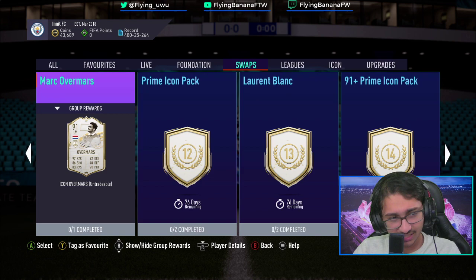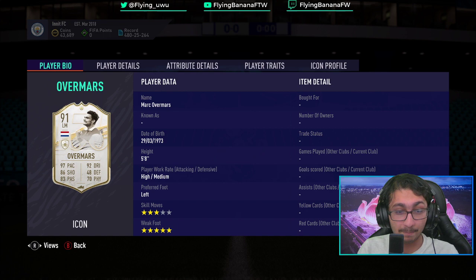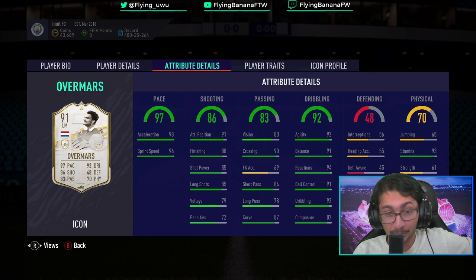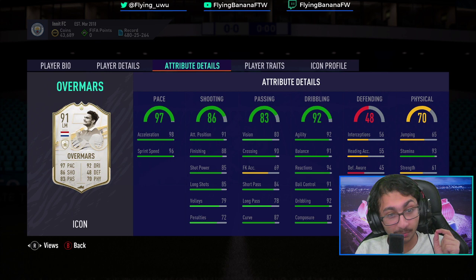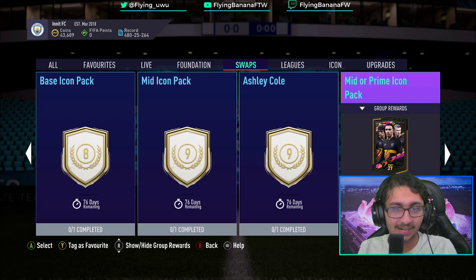Mark Overmars now - he's quite good, this card is quite quality. Three-star skill moves are a bit of a hit, but if you're not a skiller, this is your man. He's not strong, and some of his shooting stats aren't the brightest - his long passing is not that good. But those are only small weaknesses; the rest of his stats are sublime. Him and Blanc, I think, are two of the better ones. Most of the players you'll get from a mid or prime icon pack won't fit in your team - they're not going to be first-team quality, so avoid that completely.